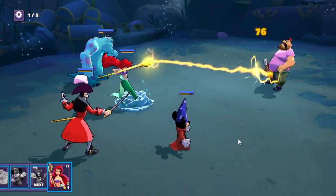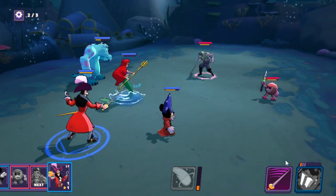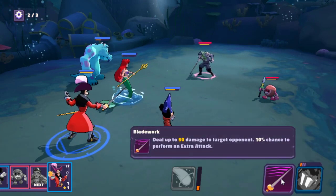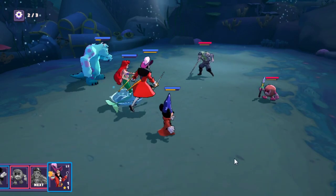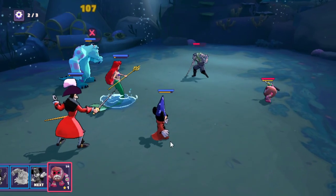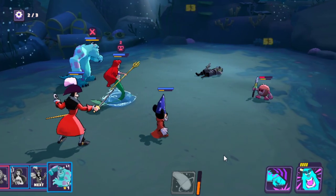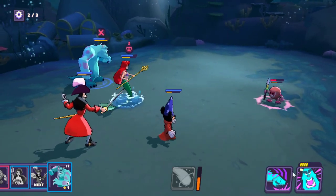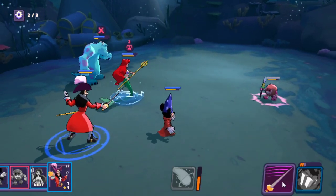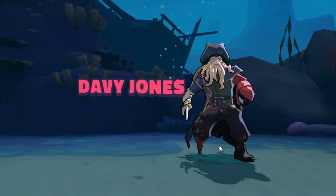So we got Ariel, Mickey, Sully, and Captain Hook. Captain Hook looks like a big damage ability — 10% chance to perform an extra attack, so he can attack twice. He's a damage dealer. Mickey is gonna be our AOE Mage, so we can do AOE attacks. You can also target different characters when there are multiple on screen.